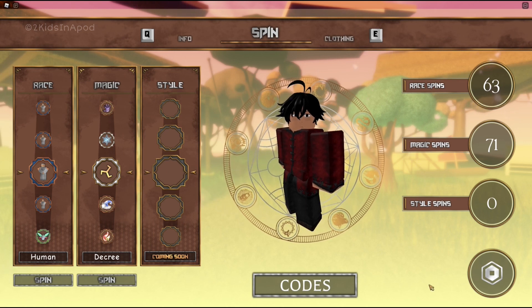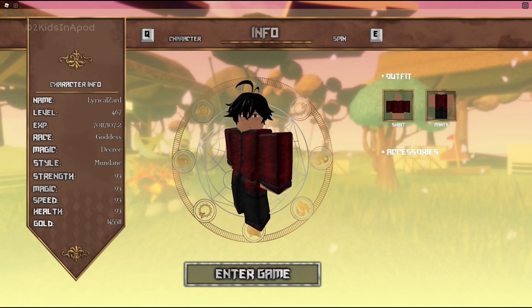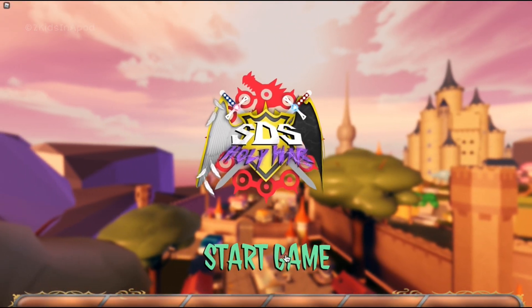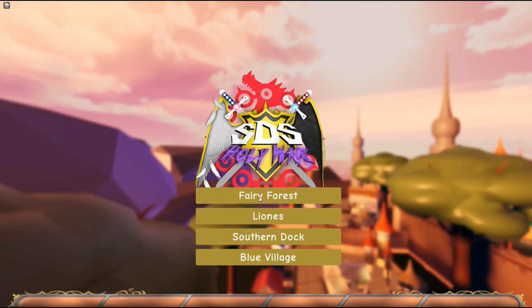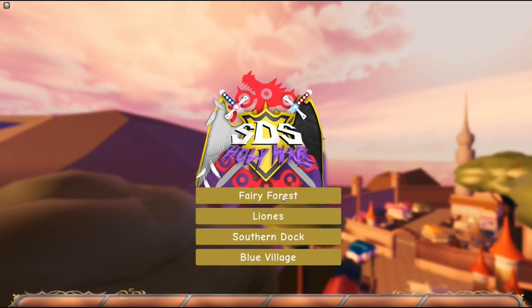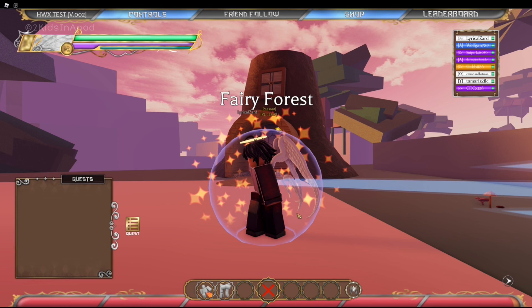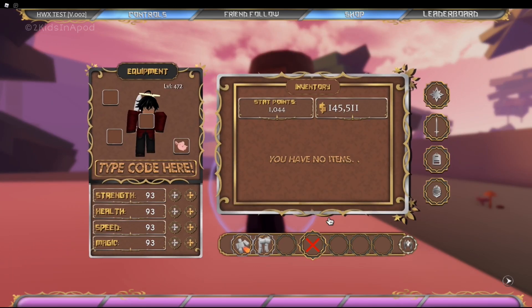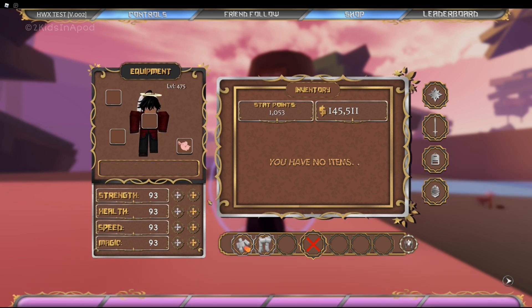Now press E on your keyboard to go in game and enter. You'll end up on this page — click Start a Game and pick wherever you want to go. In this case we're going to Fairy Forest. To redeem the code in game, click M on your keyboard, click the code field, and type in S-A-C-R-E-D-B-A-N-G — Sacred Bang — and enter.